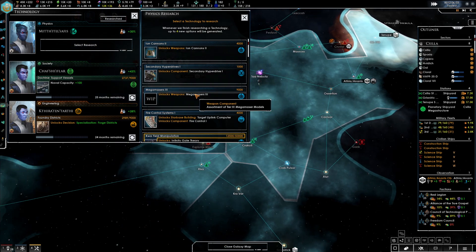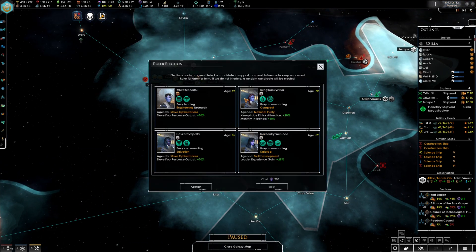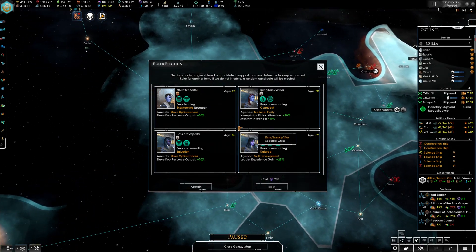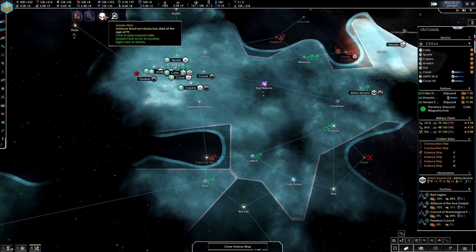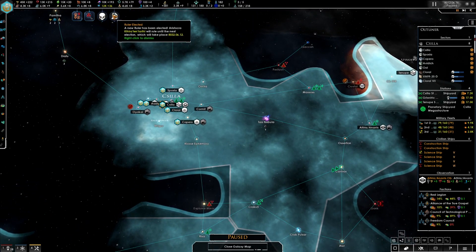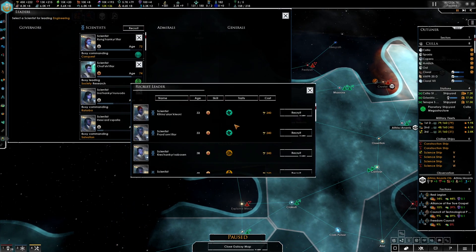Oh, our Aristocra died. For the takeover options, none of our admirals qualify. We're just going to abstain here. Hitting abstain automatically seemed to elect someone anyway, so I guess that works.